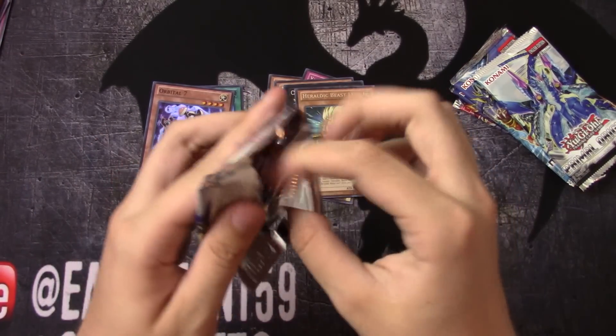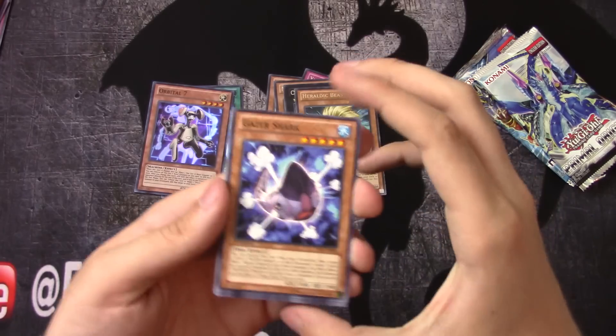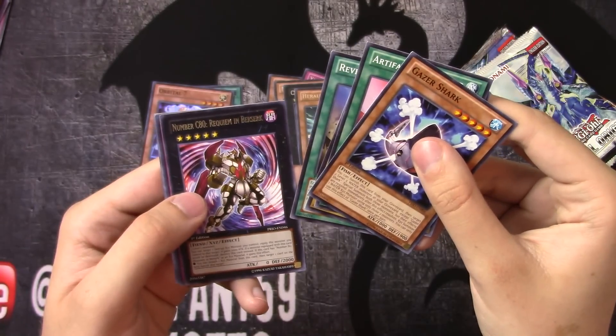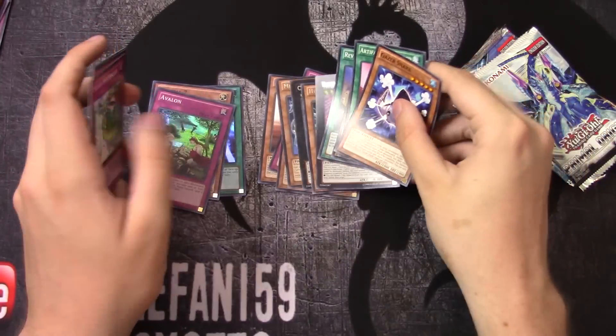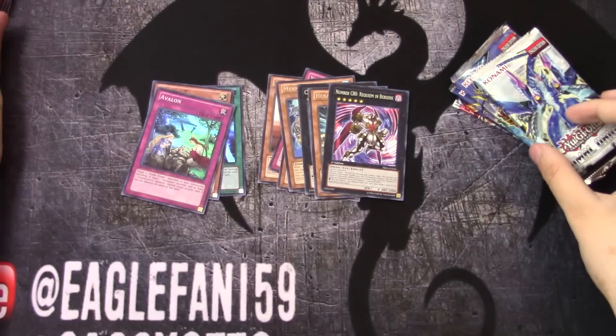Back to Primal Origin — Bath Penguin, Number C80 Requiem in Berserk, and Avalon — super rare. I believe that's three in a row for super rares.